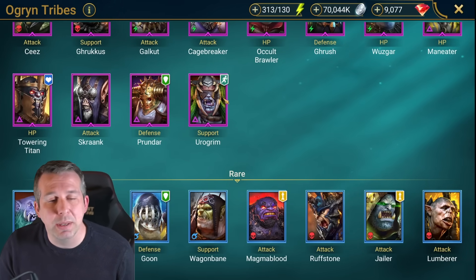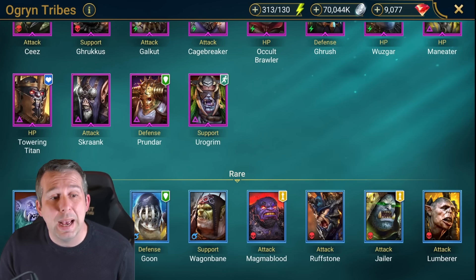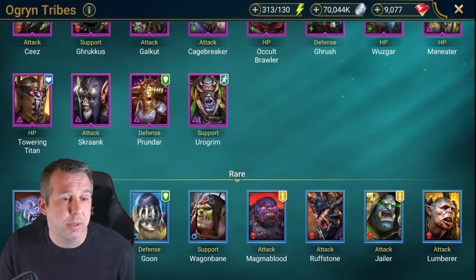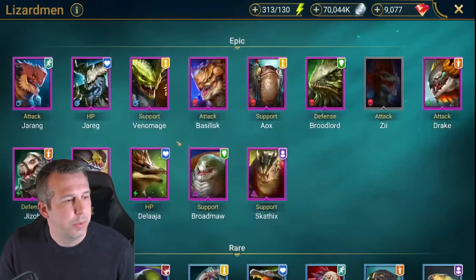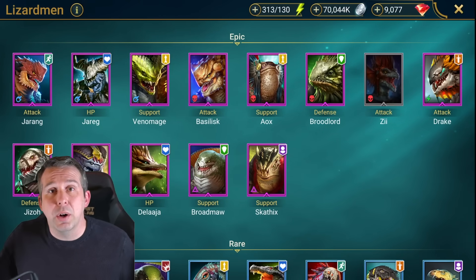Eurogrim: probably one of the most contentious nerfs that ever happened, but still a good champion - still able to put out AOE poisons and heals on your team, like a mini bad Elcazar. Good champ. Lizards now - Jareng: useless. Jareg: pretty decent, got ally protection, good clan boss champion, also good in Griffin in Doom Tower and against the Eternal Dragon in Doom Tower because he doesn't have many abilities that go down and has a decrease attack on his A1.